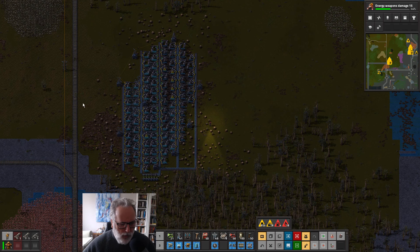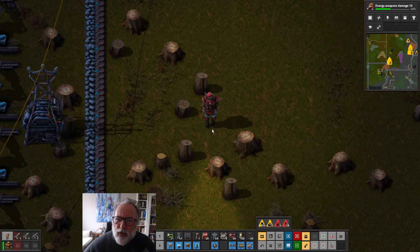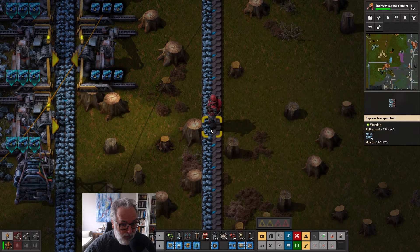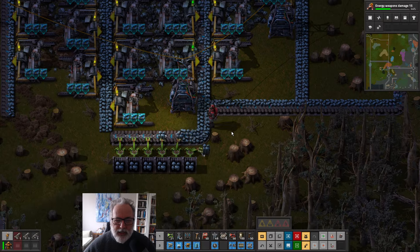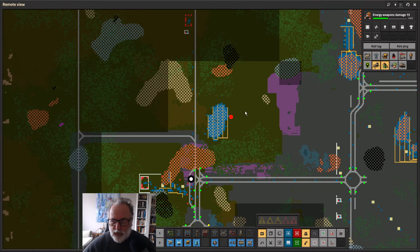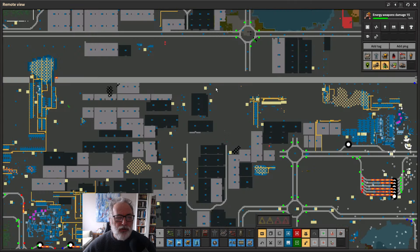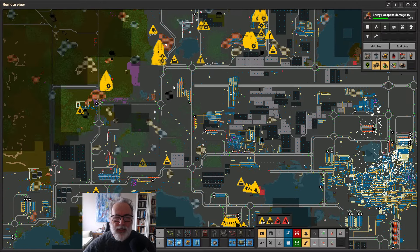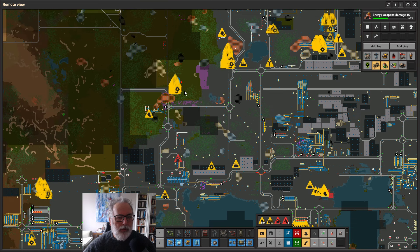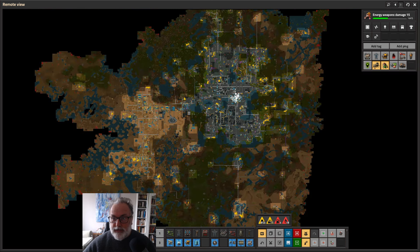Welcome to another episode of the Megabase of Chaos, where we take an old Factorio map and make it better. My name's Crunchy Cat. We are on Operation Clear the Way — building this big transport rail megastructure across the map, but we're having to get rid of all these resources that are in the way, because I don't build on resources, chop down trees, or fill in water.